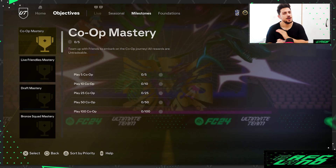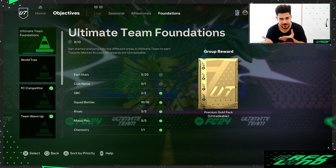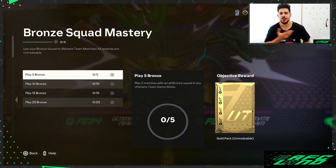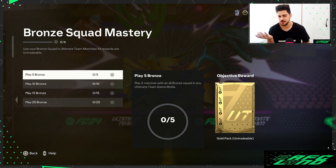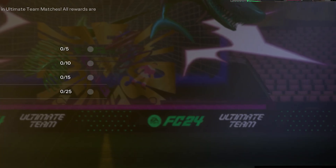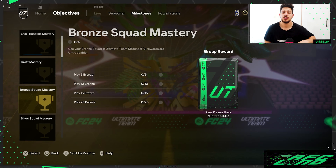Now, if you don't have any FC points and just want to get the most packs to build your club and have a good squad, go to Objectives — specifically Milestones and Foundations. These are so easy to complete. For example, in the Bronze Mastery milestone, just play five matches in All Runs and you get a gold pack, a small gold players pack, two rare gold players packs, and for 25 matches a premium gold players pack.